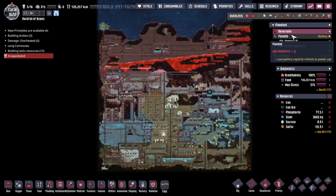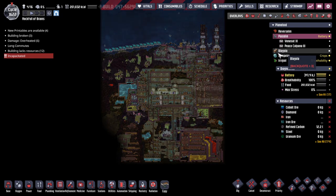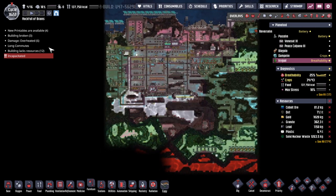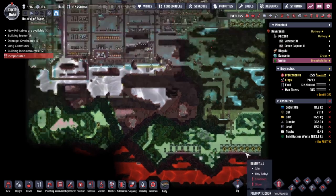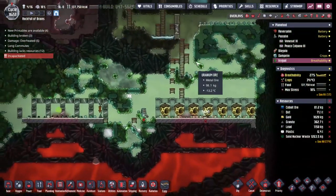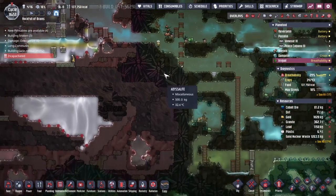Hey guys and welcome back to Oxygen Not Included, Clay's amazing space colony simulator extraordinaire. My name is Twitchy and we are in the Rock Full of Brains, a collection of asteroids out in the wild — a space where we're trying to get 16 duplicates into the future as comfortably as possible. Being stung by bees is not a way to do that. Thankfully, people will be coming along to save Ashandra, so that is good.